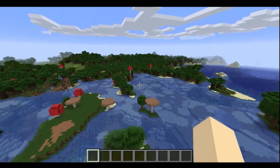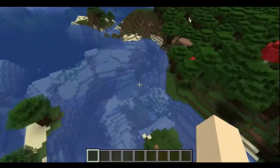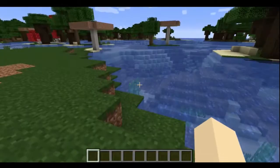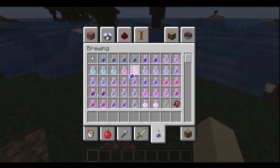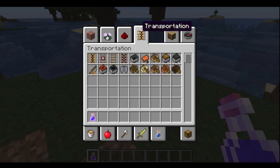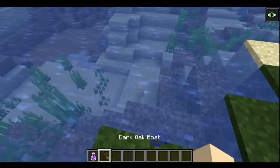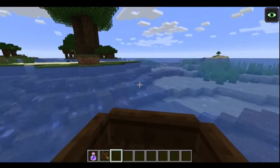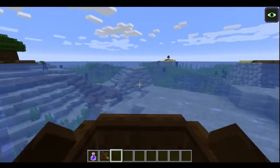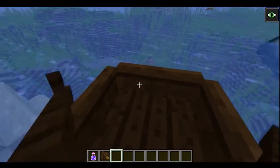I haven't explored anything and I'm curious about what's actually in the ocean. We've got dolphins and cod — cod and salmon. Let's grab a night vision potion and a boat. I'm going to grab a dark oak boat. Let's drink this and put it down. We spawned over on the island, and right here there's a sunken ship, which is pretty cool.